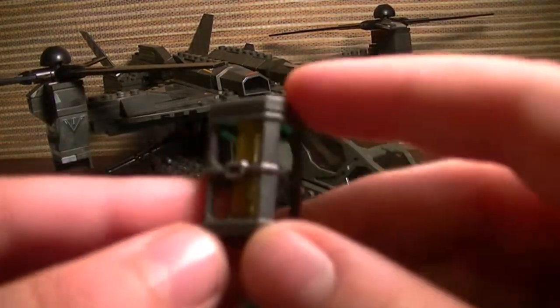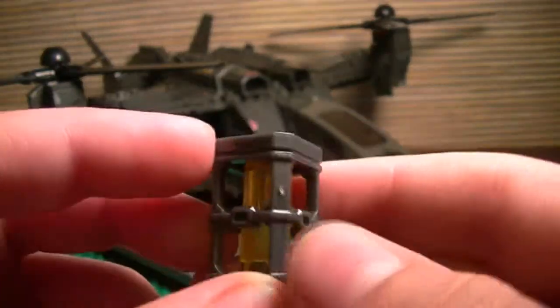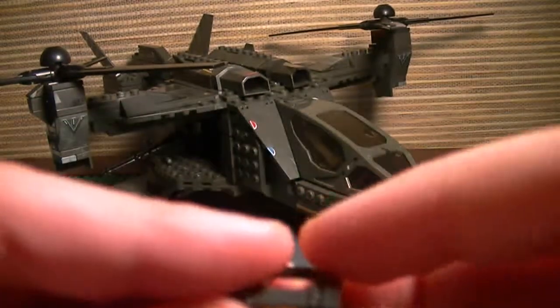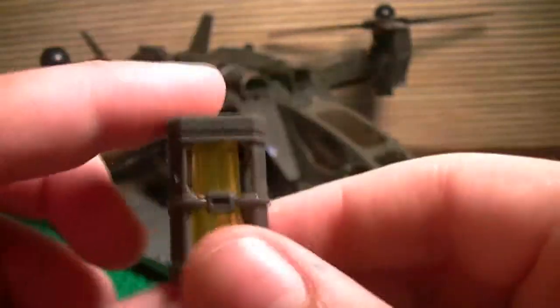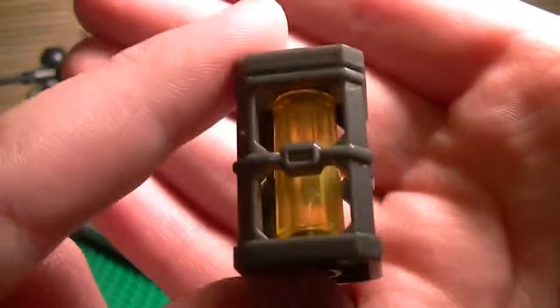And then you get a very cool little fusion coil — it's so cute. You get one or two of these in the elephant set, so it's very nice to have one of these if you don't want to shell out $100. Very cool.